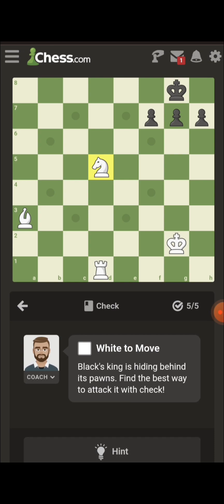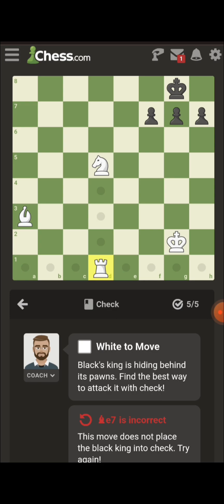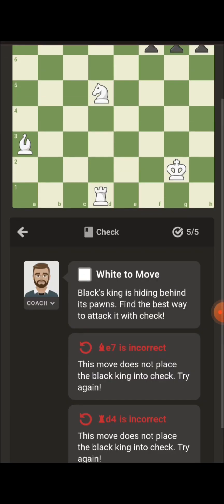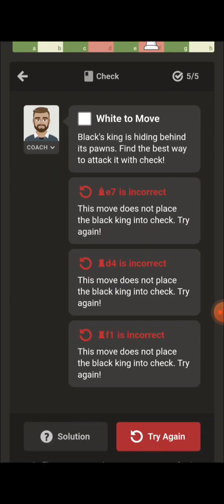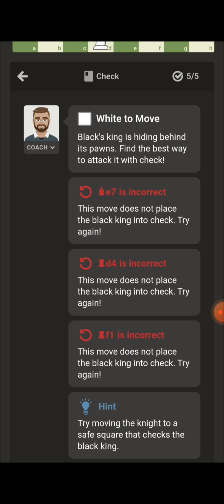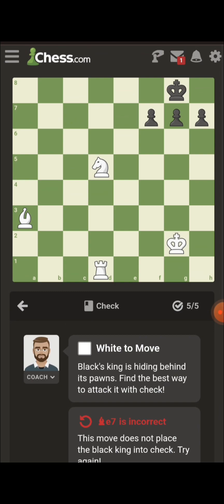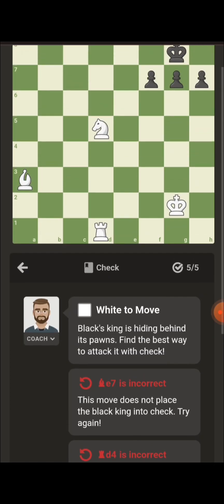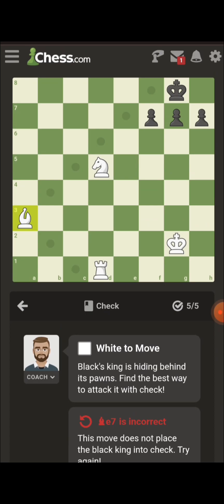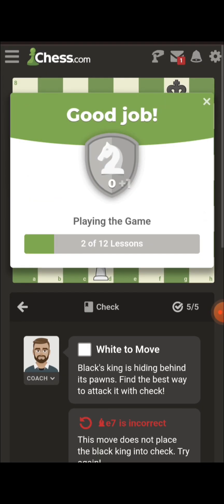Black's king is hiding behind his pawn — find a way to attack it with check. A little horse, I think. Why did I even try that again? That's so stupid.